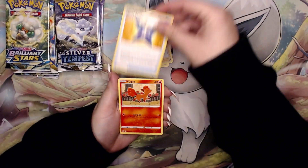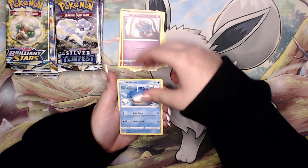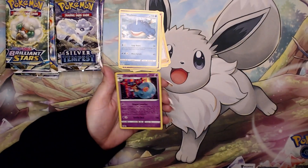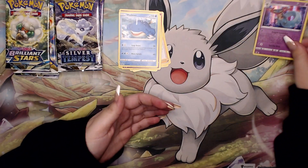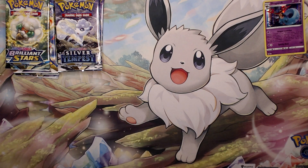Going into the Lopunny — Vulpix, Misdreavus, Suncarn reverse. On the back we have a Dragapult holo. Okay, at least we have something to start off with — not the best but we'll take it.